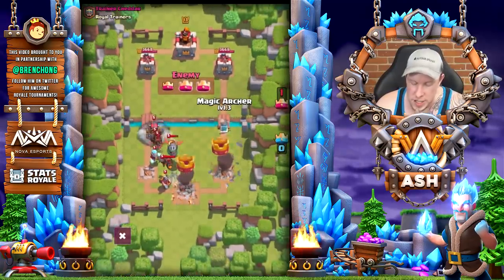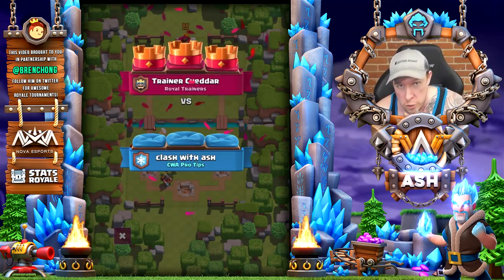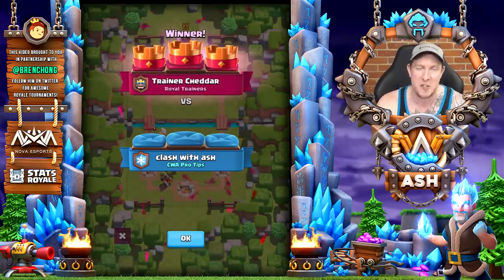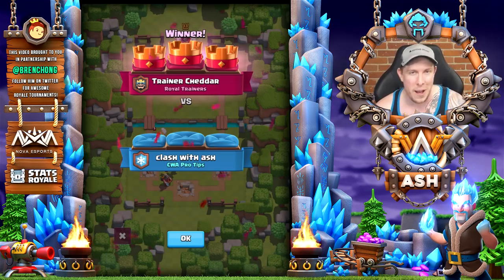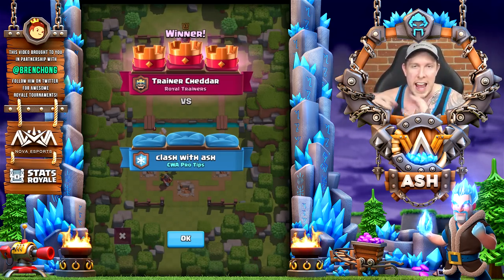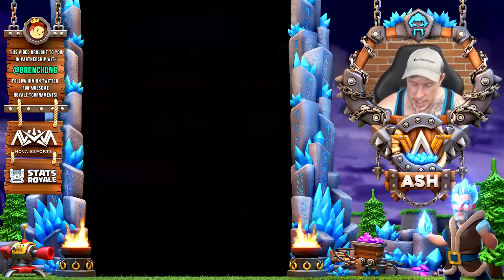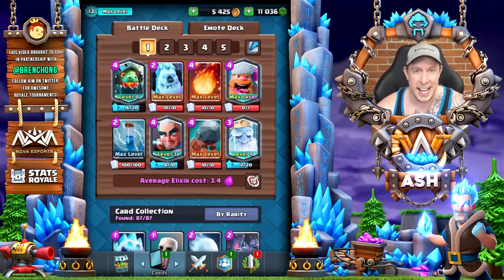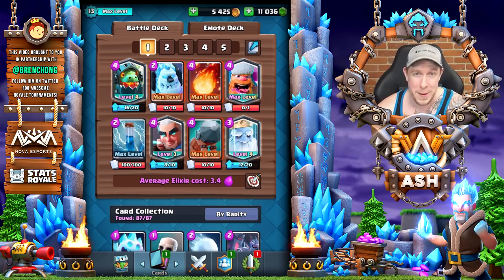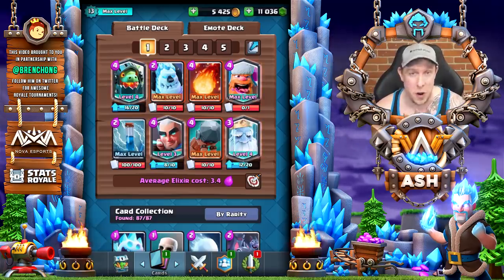You can also place it directly on the bridge, so technically that's seven positions, but it depends on the angle of the defending troops. Usually a smart defender will not place defending troops smack dab in the center of the lane if they know you have the Magic Archer. So basically the sixth position is angling that Magic Archer at the bridge to support your Battle Ram or Lumberjack against the defending troops, getting that incidental damage — which is really where you can capitalize on the Magic Archer's value onto the Princess Tower with that magic arrow that goes through its targets.